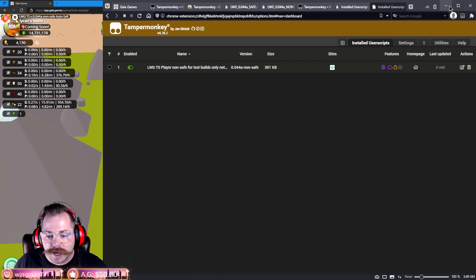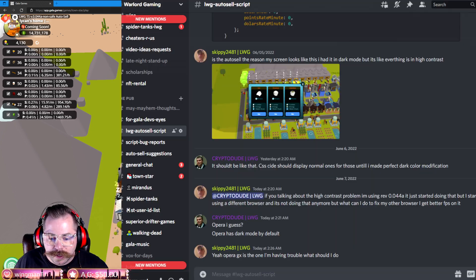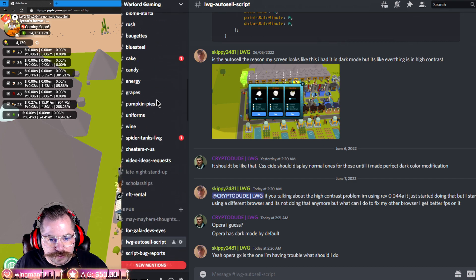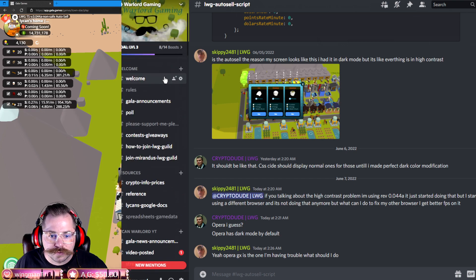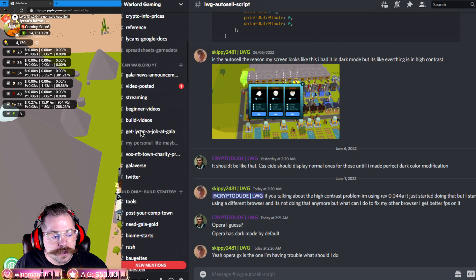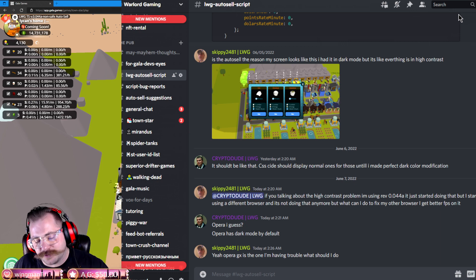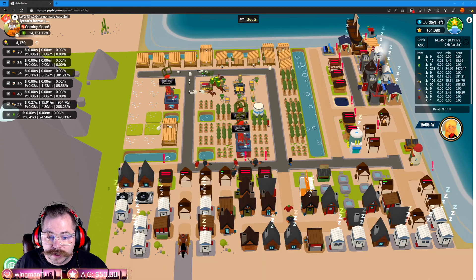The Lycan Warlord Gaming auto-sell script thread is on the left-hand side of my Discord server. When you first join, you'll see the welcome channel. Scroll down until you see The Pub and the auto-sell script. If you get lost, just ask for help — somebody will be happy to show you where it is.